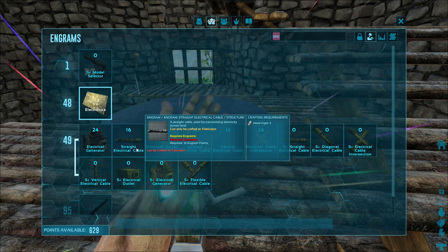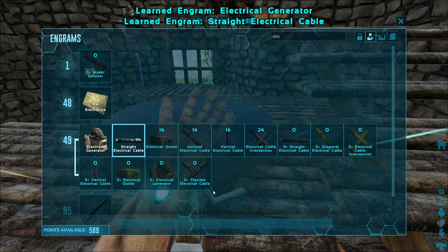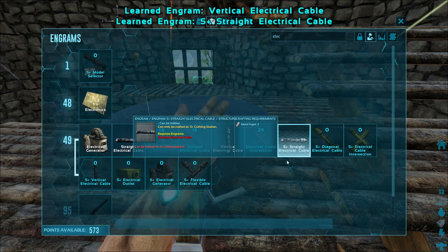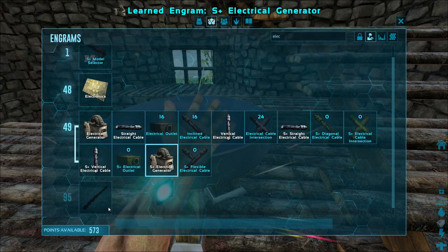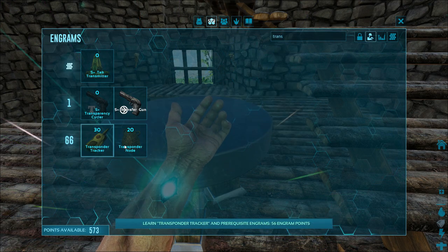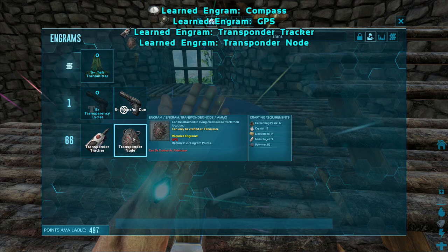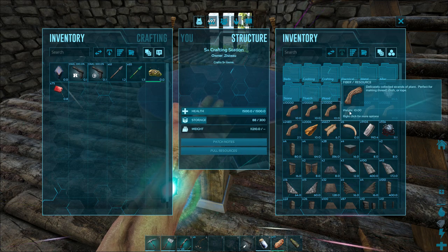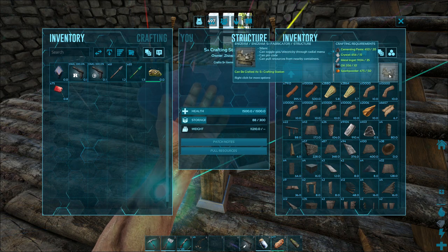We also want the transponders. Oh wait - what's the prerequisite? GPS. We'll learn that as well and probably make one. Then we want the transponder node, which will let us track our animals. The fabricator is probably going to be under crafting - yes. We want the S-plus fabricator. This runs on gasoline, and the S-plus one might be able to run on electricity too - I'm not exactly sure. The S-plus stuff is slightly different than the vanilla stuff in some regards.